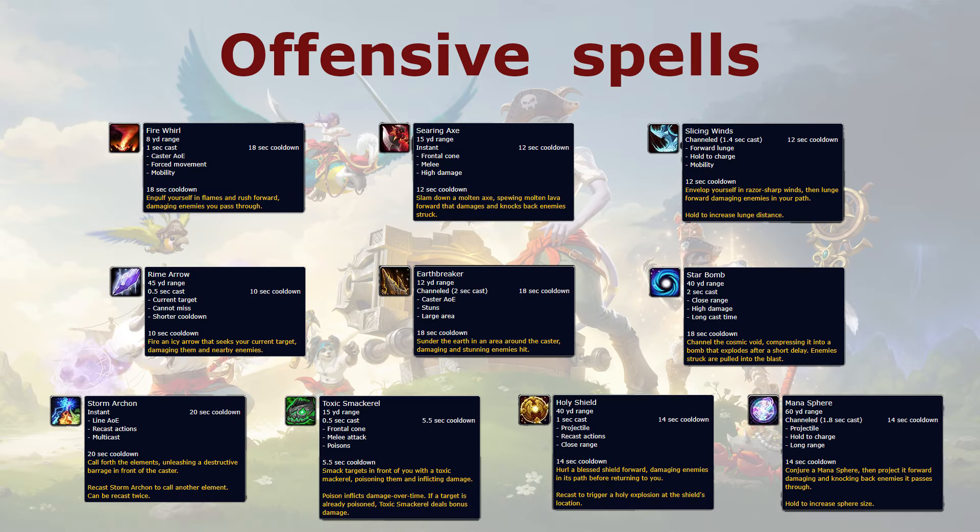Now firstly we'll look into offensive skills. Currently on the first release we have 10 offensive skills available to us. Keep in mind that this roster might evolve over time, so stay tuned for updates.